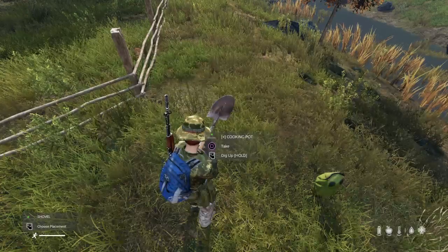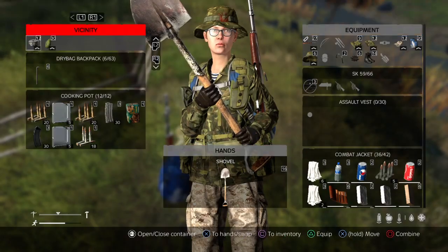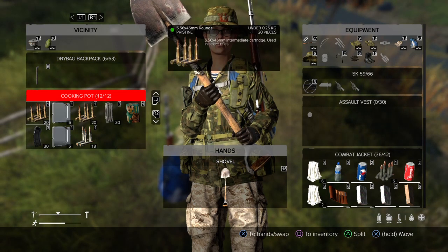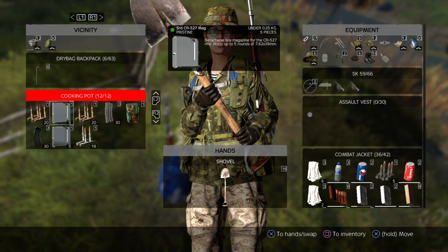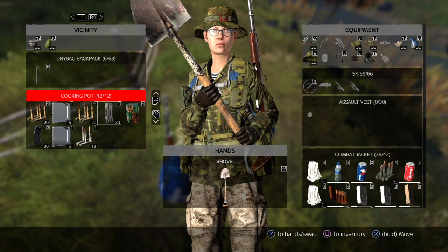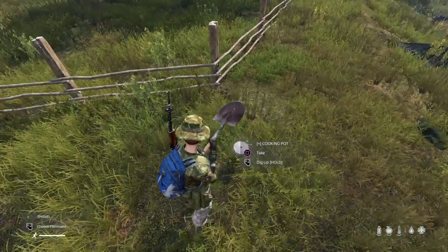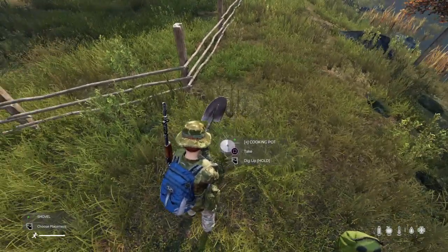Let's have a look and see what's in the cooking pot. As you can see, in the cooking pot — which is full — we've got more ammunition and we've got a couple of magazines: CR-527 magazines, I think that's some sort of sniper rifle. We've got an AK magazine, we've got an M4 magazine, we've got loose ammo, and we've got a box of 7.62x39 ammo. So as you can see, cooking pots — you can put stuff in them as well.